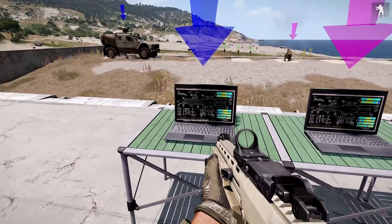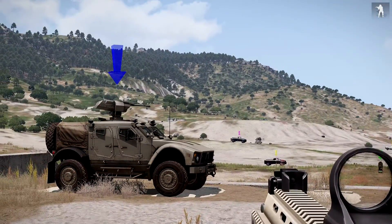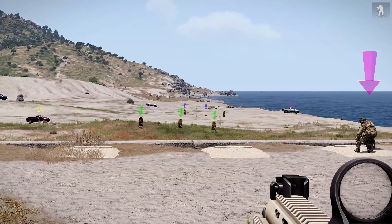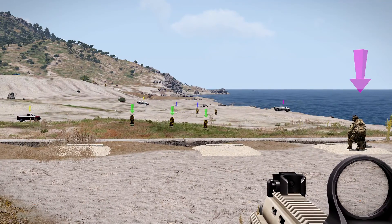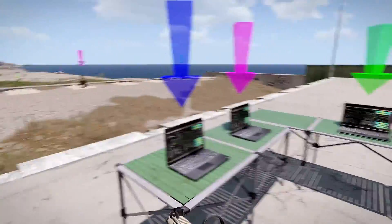We'll get the vehicle hunter to shoot at target. You can see the turret turning there, and it's these two blue ones at the back. There you go. We'll stop him shooting.